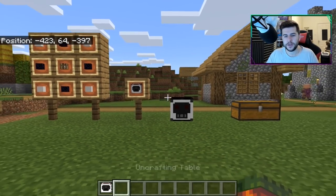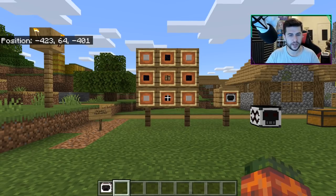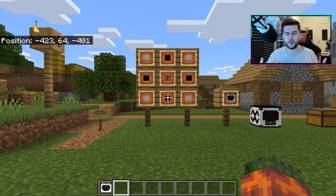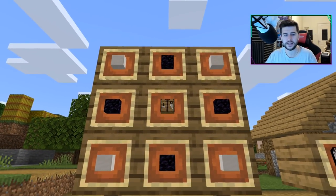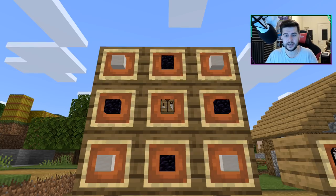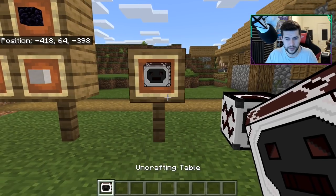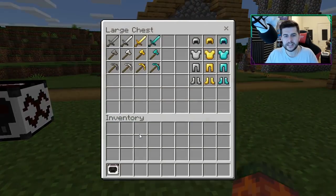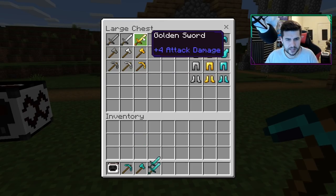Now, what this is, is an uncrafting table. In Minecraft we have the ability to smelt items for iron nuggets and gold nuggets, but this gives you a little bit more — you can uncraft a couple of items, your tools, your armor, and get a little bit back. The crafting recipe requires a crafting table, four different obsidian, and four different quartz blocks. That's the crafting outcome — the uncrafting table. These are all the items that can currently be uncrafted; I really hope they introduce more.